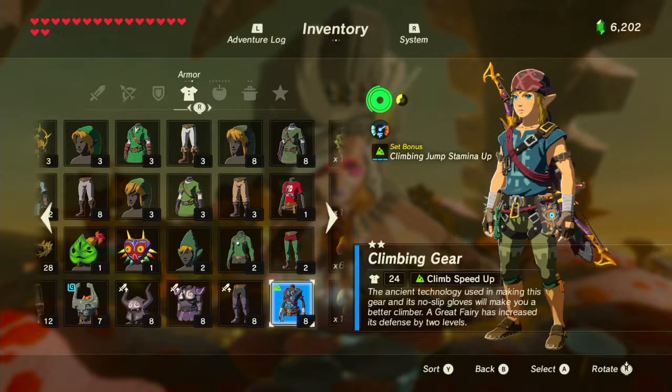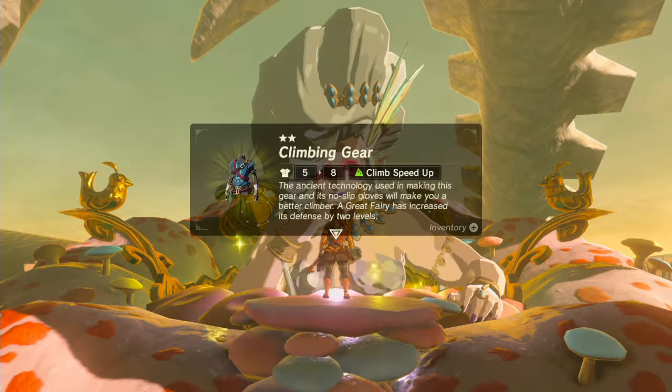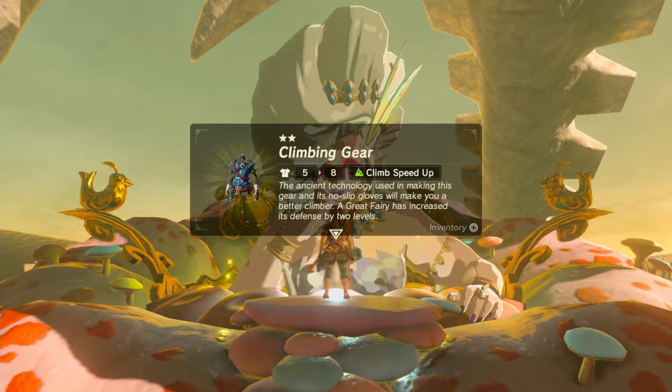Set bonus: Climbing Jump Stamina Up. It's like the swim bonus that you get with the Zora armor, except for when you're jumping while you're climbing. I got it specifically for this and possibly other things.